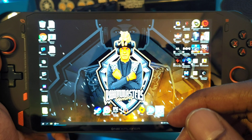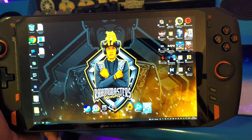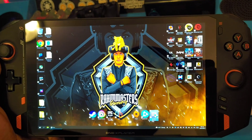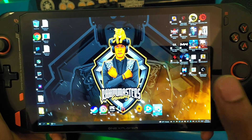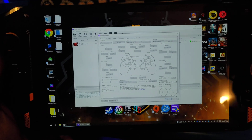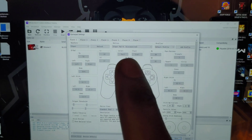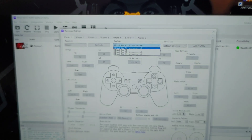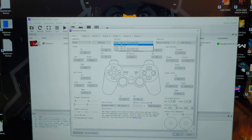The problem is that sometimes it'll activate the controller as Player 2. I don't know why, but it's really annoying. Because you're going to try to play some games and then for whatever reason you're not going to get any controls — because it's recognized as Player 2 when there's no Player 1. The PS3 emulator will tell you XInput Pad 1 is disconnected. When you click on it, you're going to see XInput Pad 2 is connected and XInput Pad 1 is disconnected. That means it switched to Player 2.